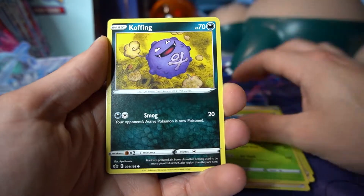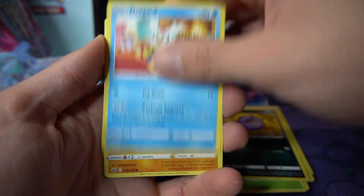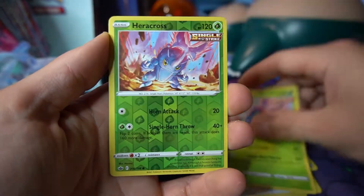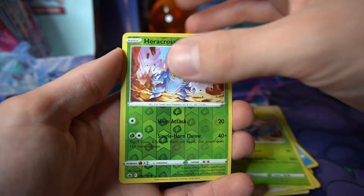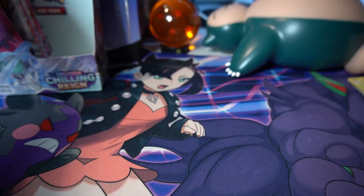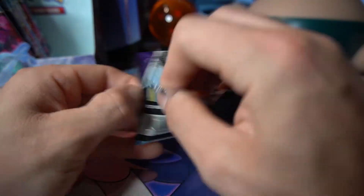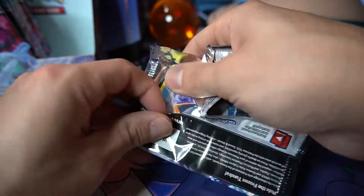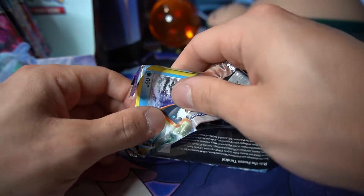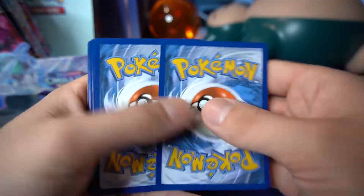Metal Energy, Avery, Ledian, Koffing, Delibird — the man who's seen some things — Galarian Farfetch'd, Porygon, Heracross going Super Saiyan. Heracross reverse and Seviper non-hollow. All that excitement from Heracross focusing his energy for absolutely nothing at the back of the pack.